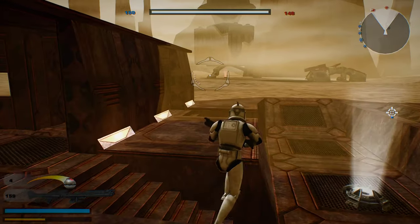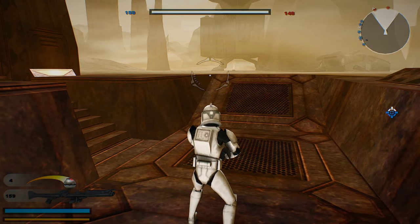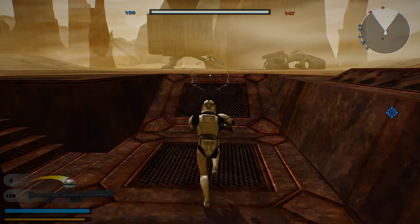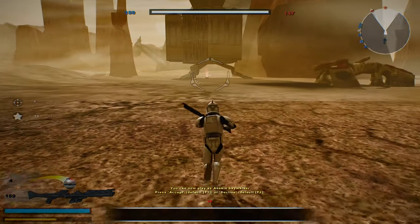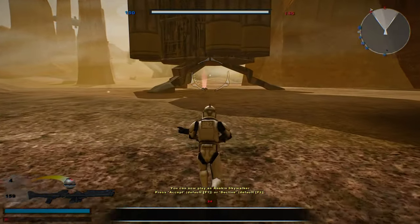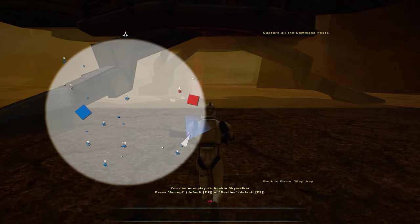We're capturing a few more posts, so that actually kind of helps us a little bit. That's another Command Post under Republic control. Hostile reinforcements are being depleted — good for us. Another Command Post for the Republic. Very good. They're probably all over there at Command Post 0 or going to Command Post 5 at this point.